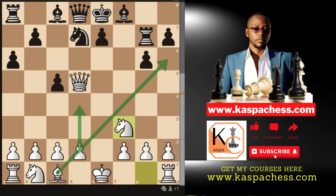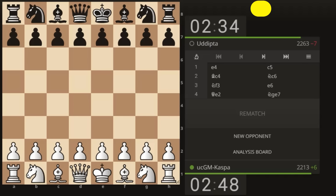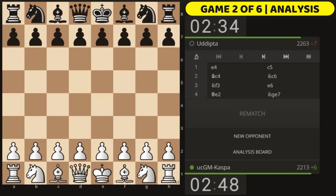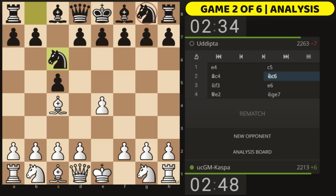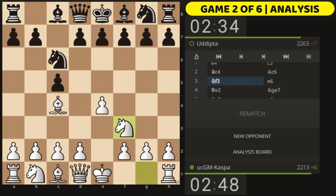My next game was against a 2263-rated opponent and ended in exactly eight moves, with the same Baudela Attack. I started with e4, opponent played c5, then Bishop c4 targeting the weak f7 pawn. This time my opponent played Knight c6 instead. Whenever you see Knight c6 you don't play Queen e2 because Black may play Knight d4 next — so Knight c6 goes together with our Knight to f3 move.